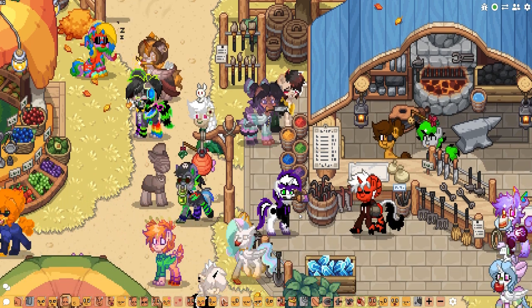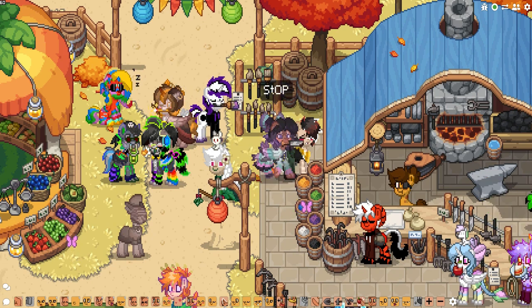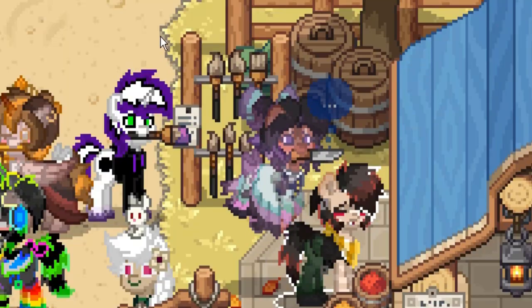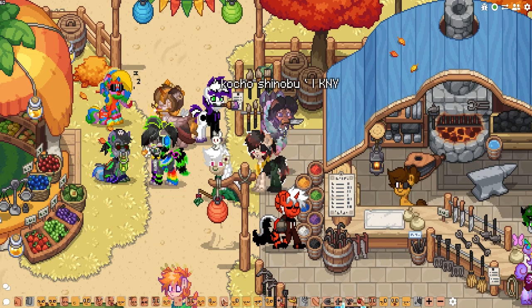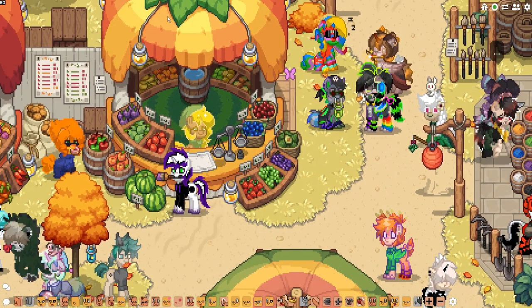Another change: you can now select ponies by their chat bubble. As you can see, they glow when I hover over them, and clicking one brings up their profile on the left side. That's pretty much all the changes for this update.